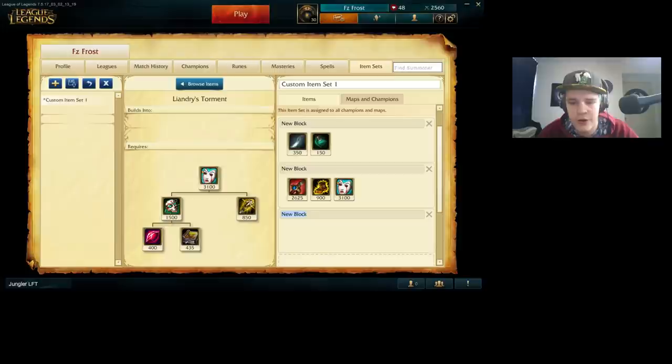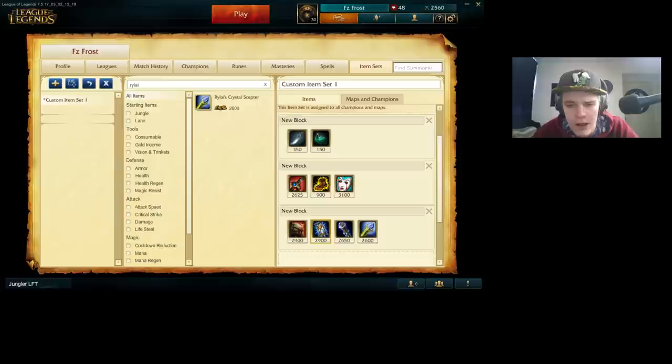After you get Liandry's, that is your core damage build — what I build every single game on Elise right now. After this there are a lot of variables. First you have Dead Man's Plate, second Zhonya's, then Void Staff, and also Rylai's. These are pretty much the variable items you would have on Elise for item combinations after the core three. There are a lot of different situations for which items you can get, so just listen to the following situations and try to judge when you're actually playing.